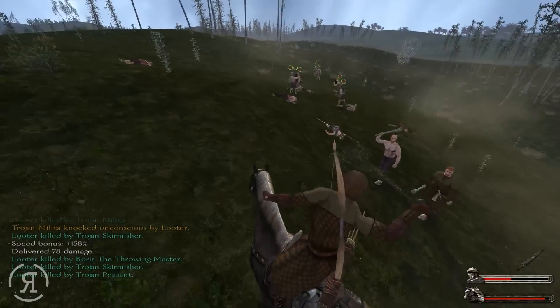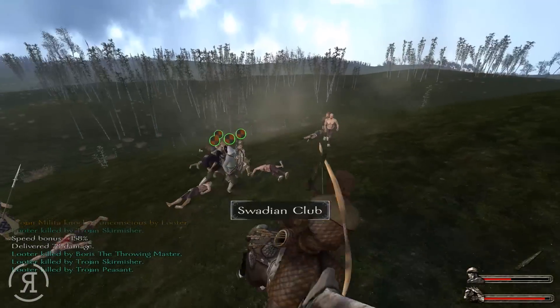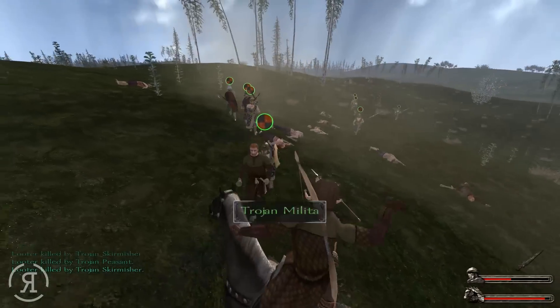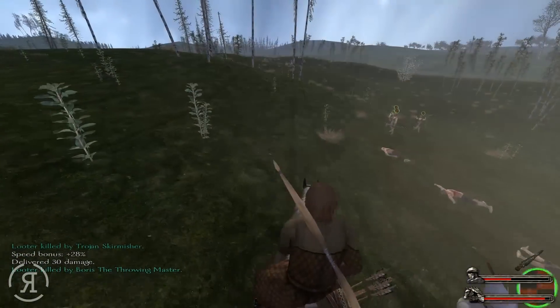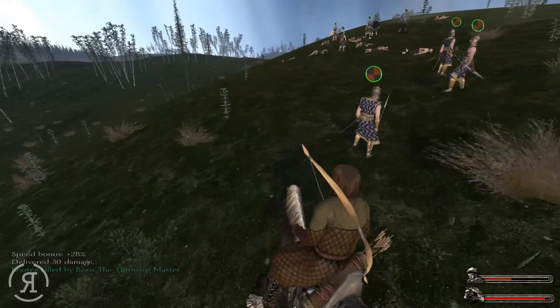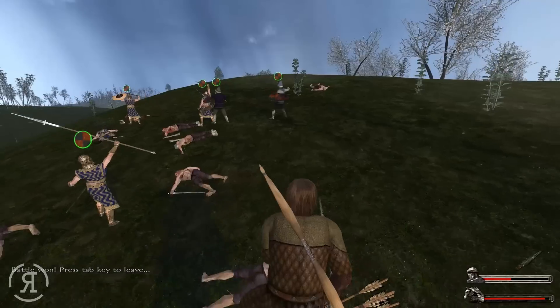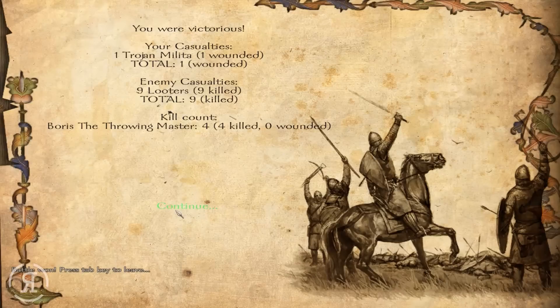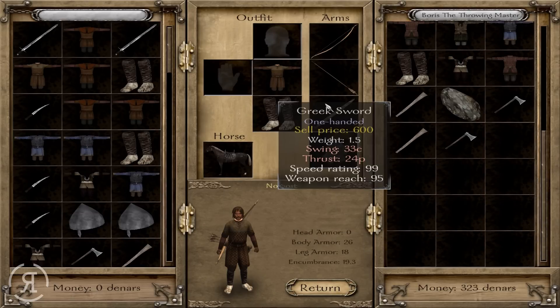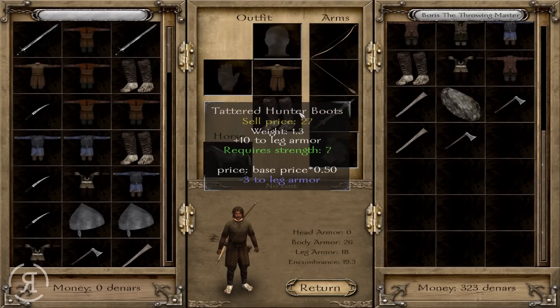Some of those units look mighty deadly. I'm really looking forward to taking a look at that. We actually killed four units — Boris the Throwing Master is absolutely beastly. He's actually using a weapon called 'Greek Sword,' which is probably not historically accurate, but it is still in beta so just bear that in mind.